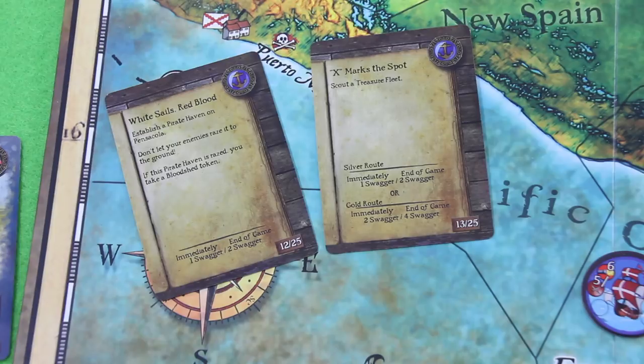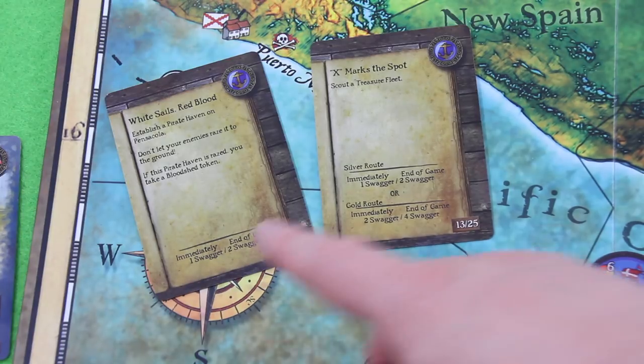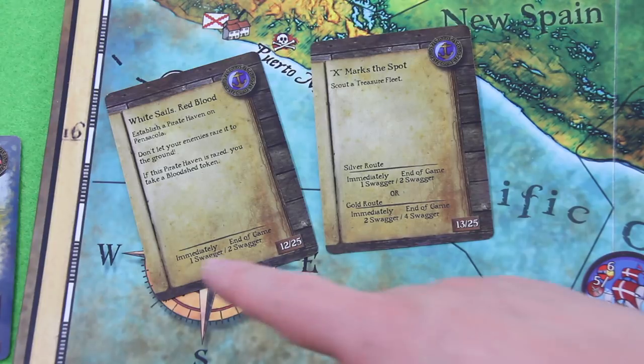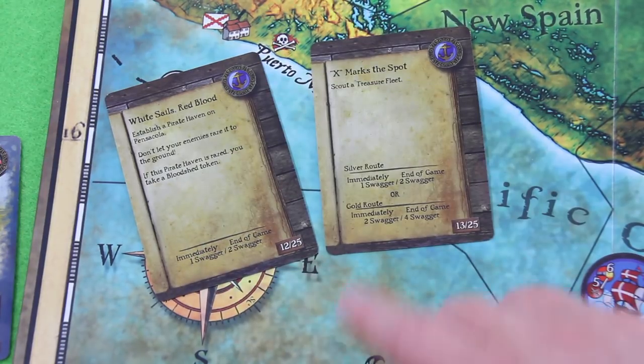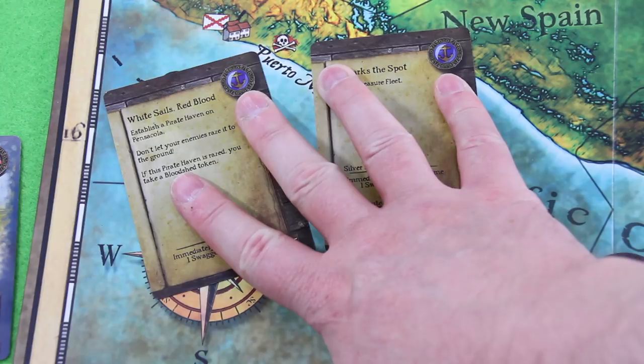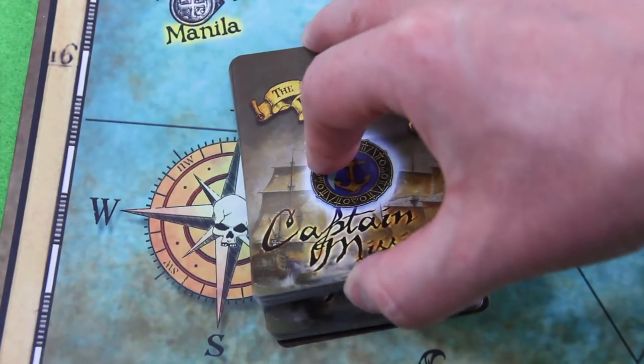Every card not completed by the end of the game costs you its immediate reward — so if I can't make it to the treasure fleet mission, I lose one swagger. In theory I should play as punishingly as possible and go for the higher result. But overall those are maybe three victory points worth of one standard merchant. So I think let's go for both of those missions, and maybe when this playthrough is over I'll show you two or three more from this relatively large deck.